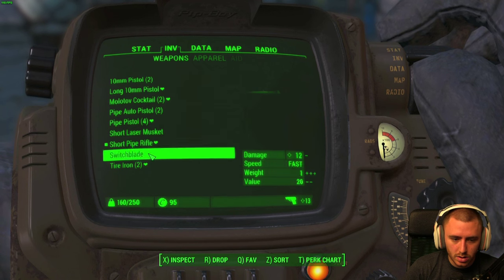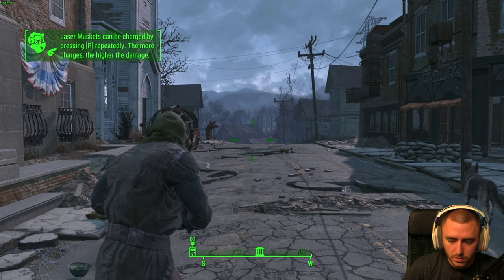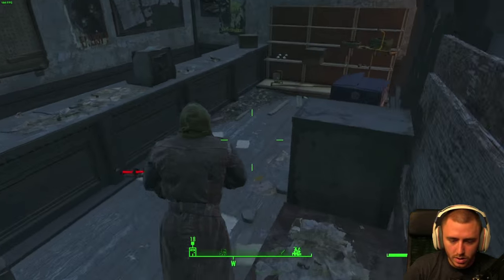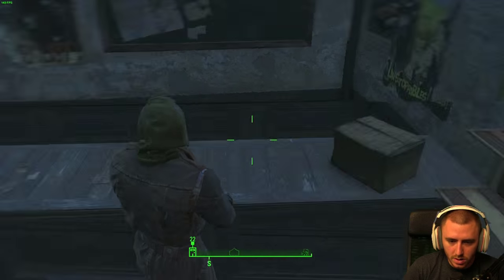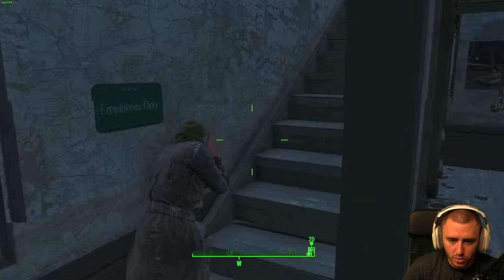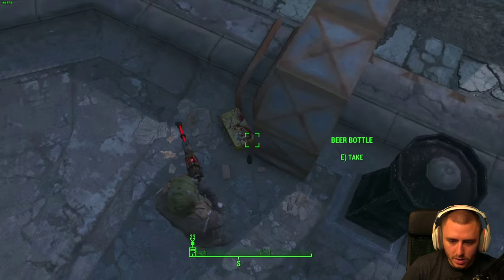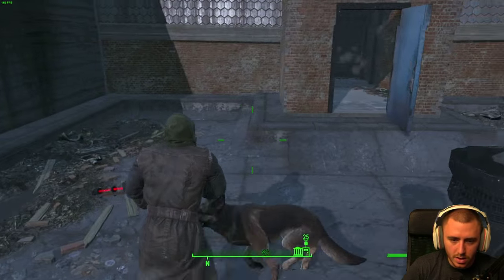Laser muskets can be charged by pressing R repeatedly — the more charges, the higher the damage. Let's try that out. Short laser musket. Apparently that's as far charged as I can get it. Alright, let me check this building first. Light bulbs. Fuse — take all the fuses, never know when those will come in handy. So much shit I can do. Ooh, look at this laser — so sick. These guns though, I can be on the rooftop and snipe him. I like it.